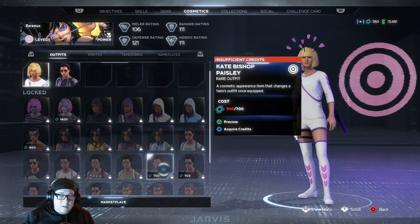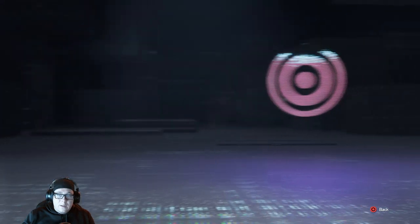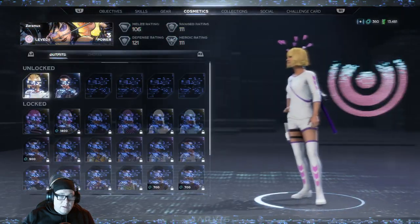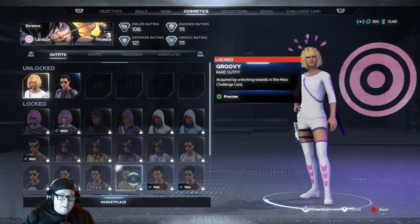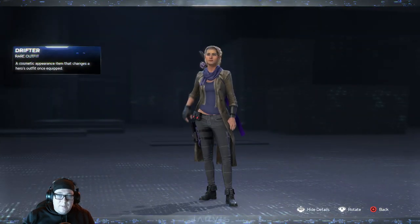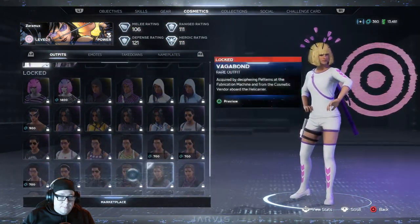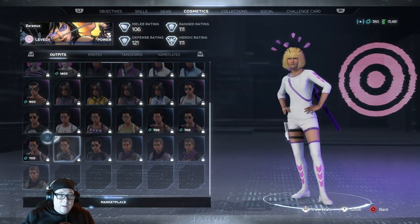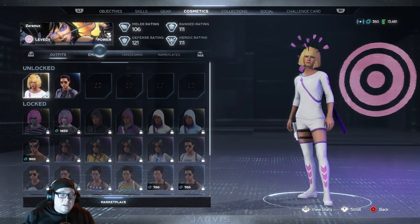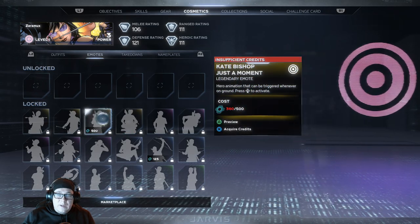Coming down to the next line, we have a biker chick outfit, a few variants of that, and then a scarf outfit with a few variants of it as well. So that's basically her skins that you can unlock. Emote-wise, they're pretty standard stuff.